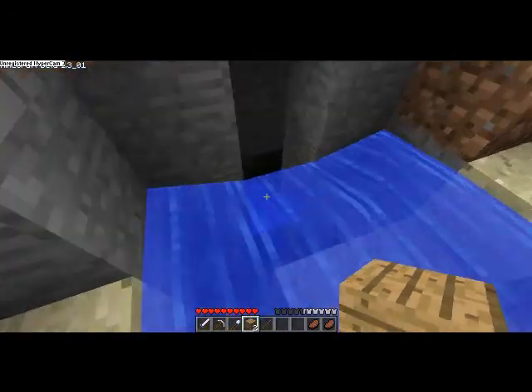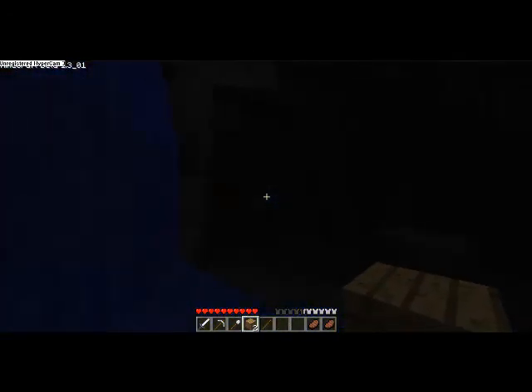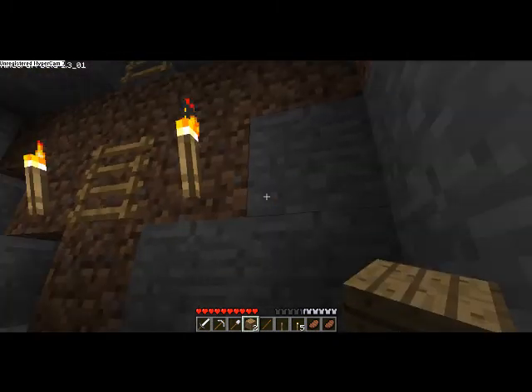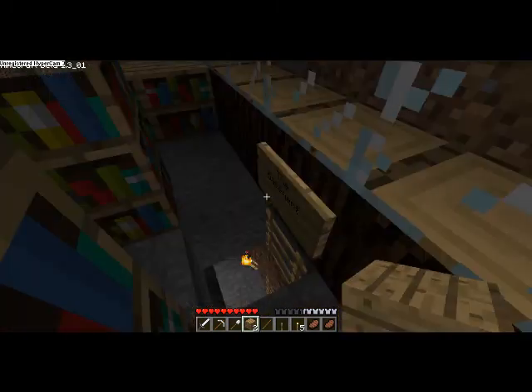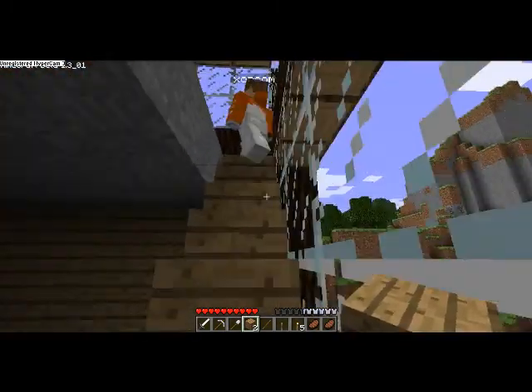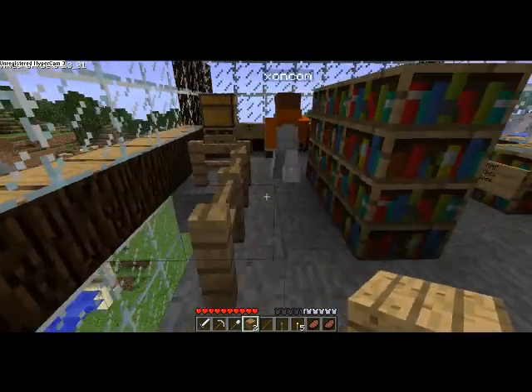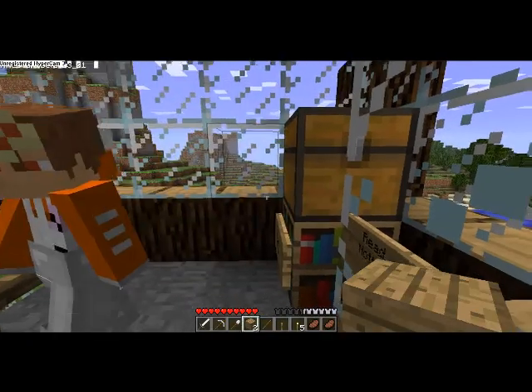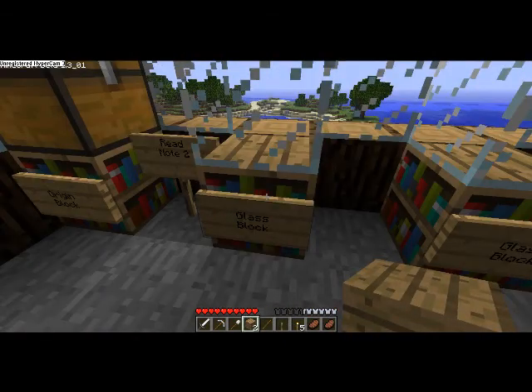Wait a minute — I think I found something. Oh, you found a secret? Yep, I found a secret underneath. I'm stuck in the library. It's only a torch and a lever. Maybe you can open the door again with that. I found a staircase up to somewhere. To the display room, I guess. Read note 2. Origin block — oh, is that the origin block? I don't need the TNT. What did you get? TNT and diamond. Oh, that's nice. Let's read note number 2.